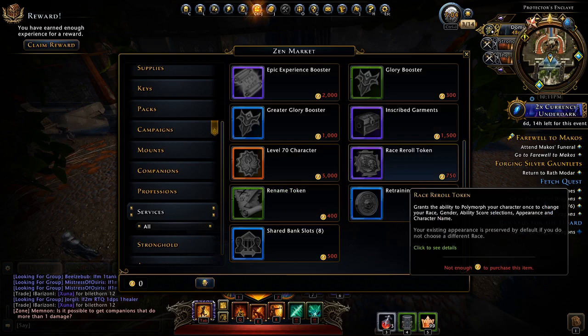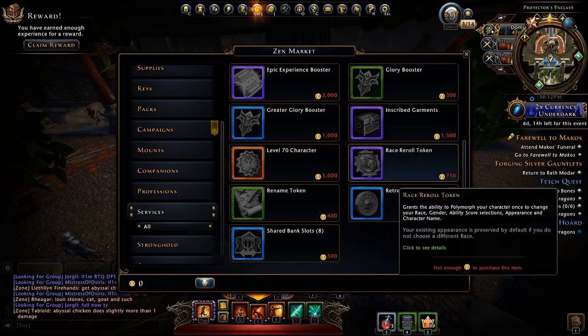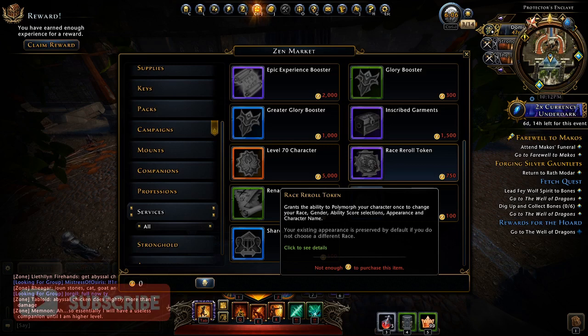Next on the list is the race re-roll token. Unless you perfectly got your character set up with the right attributes and race, you're definitely going to need at least one of these. Having the right race for your class and the right ability scores can make a real difference in your end-game performance. I'd honestly suggest waiting until you hit level 80 before buying one — if you haven't made much progress, just restart and save yourself the 750 Zen.